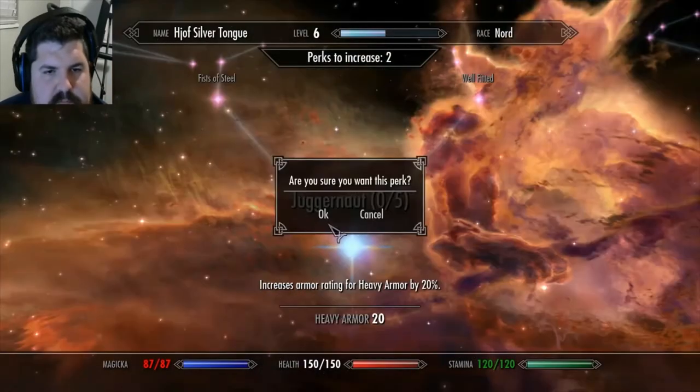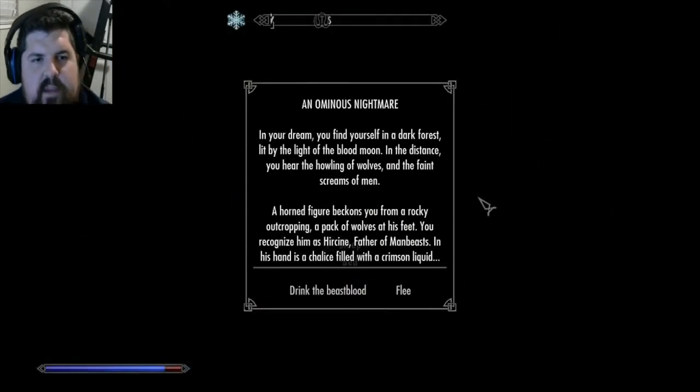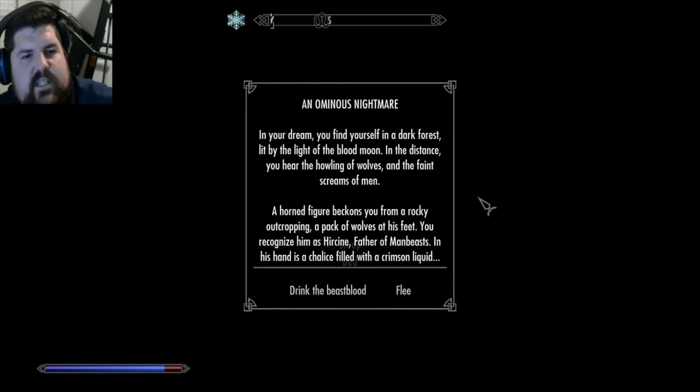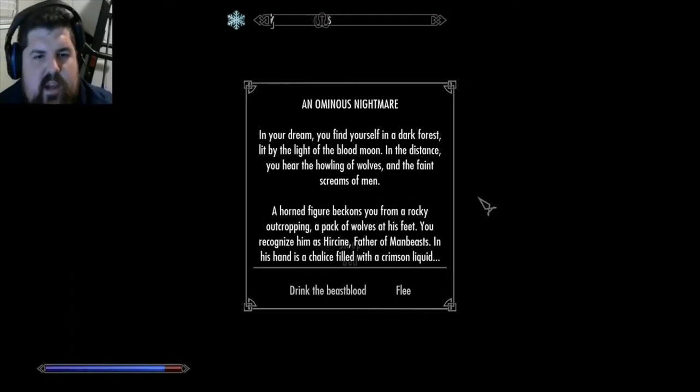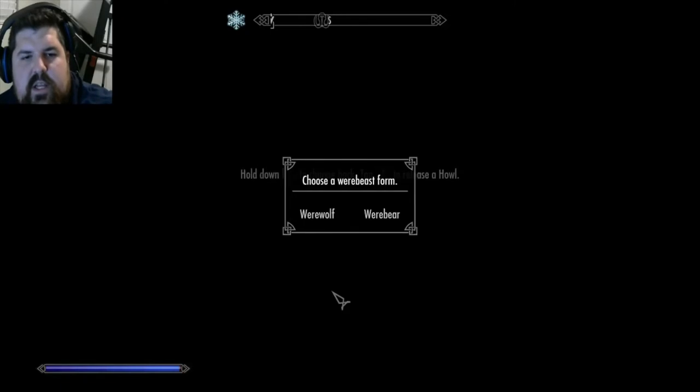There we go. In your dream you find yourself in a dark forest lit by the light of the blood moon. In the distance you hear the howling of wolves and a faint scream of men. A horned figure beckons you from a rocky outcropping with a pack of wolves at his feet. You recognize him as Hircine, father of man-beasts. In his hand is a chalice filled with a crimson liquid.